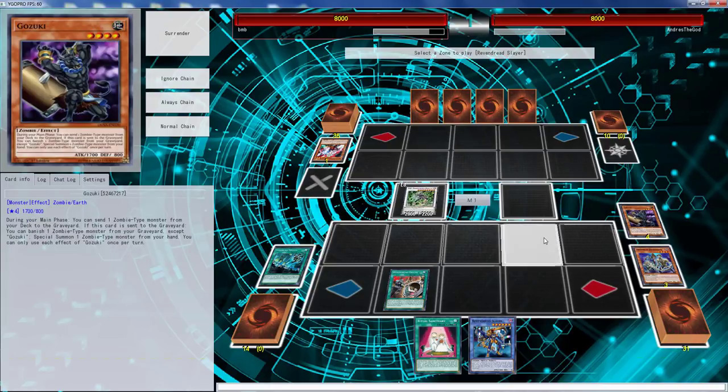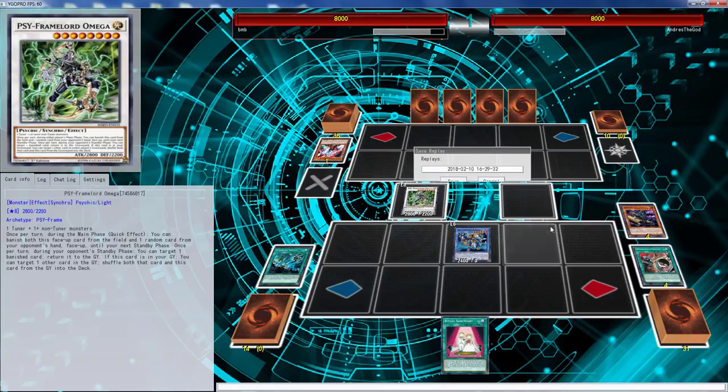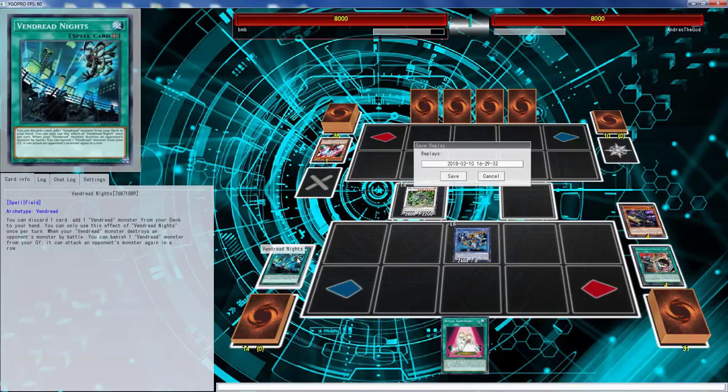If he didn't Ghost Ogre I was gonna send Hound Horde and then we'd be able to get Hound Horde and Revenant on a Slayer with an Omega — we would have been real good. But we ran into a Ghost Ogre, didn't know why he didn't do it earlier, but we did get the win. Be right back, gonna get another duel.